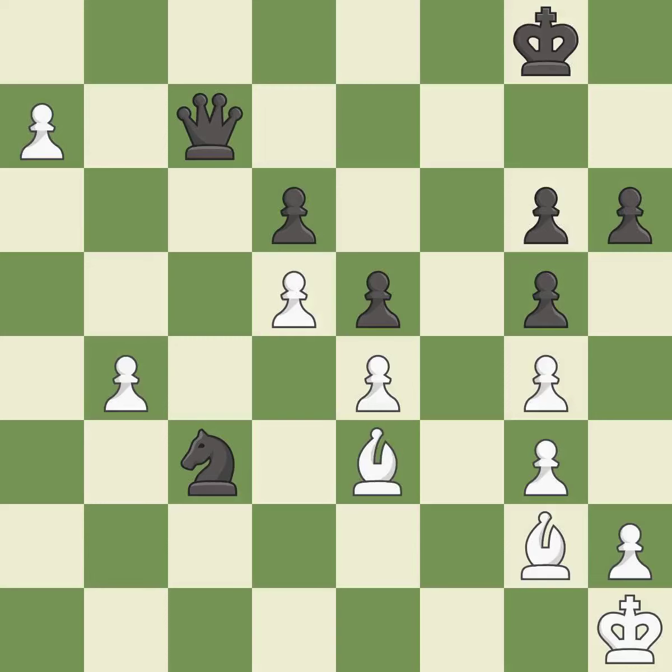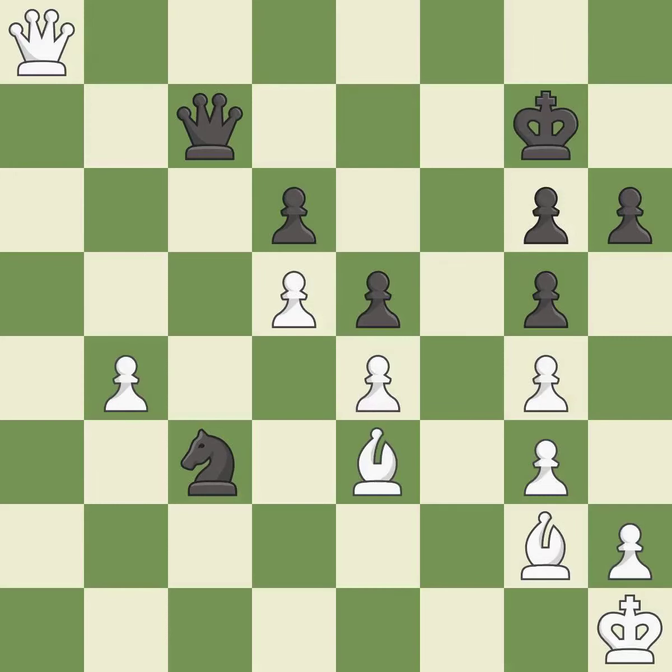This is the start of the endgame and black is losing — it is best. This promotes a pawn to a queen — it is best. This steps away from the checking queen — it is excellent. This offers to exchange pieces of equal value — it is best.